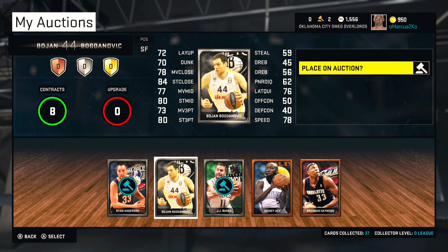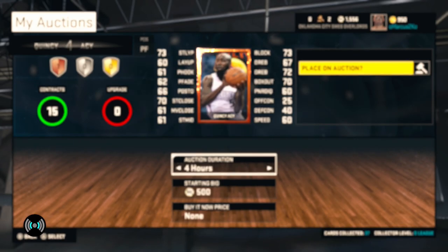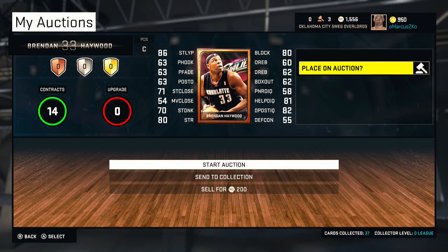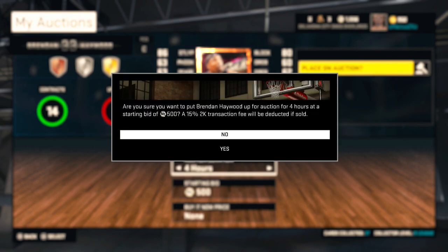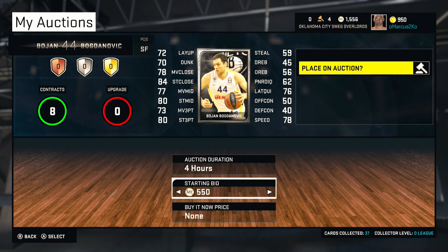Quincy AC kind of sucks so we're gonna start him at 500 My Team points. Brendan Hayward is a bronze player so I can't put him up for much. There's also a silver player we'll put up for 700.